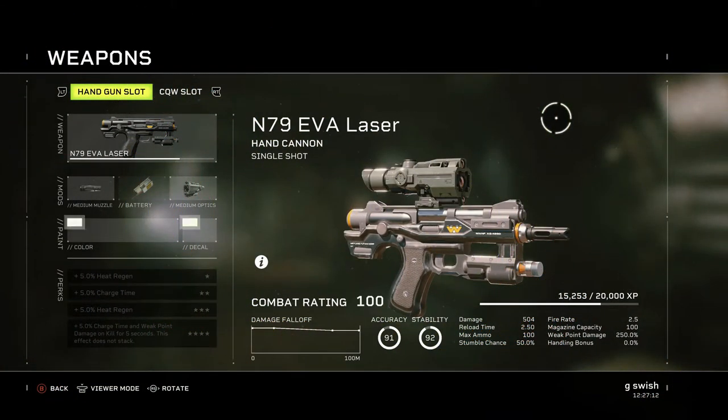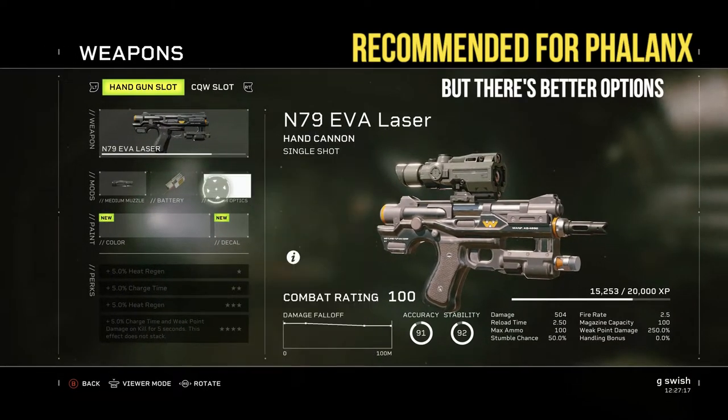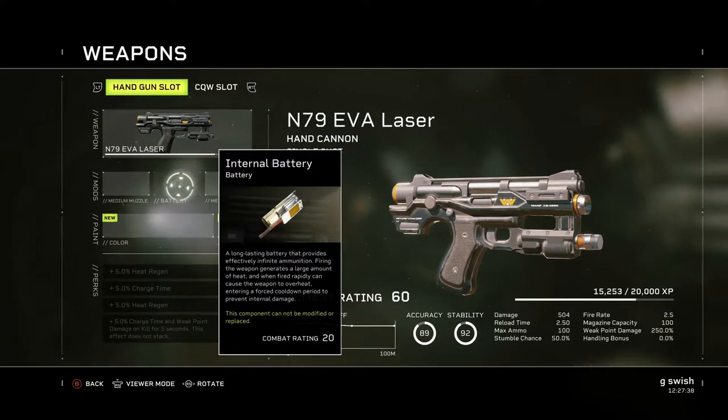Jumping over to the N79 EVA laser — taking off the attachments to show you its base stats — there's nothing else like this in the game currently. I thought it would be ideal for endgame, so basically going into the insane or extreme missions. I thought this would work out really well as a backup because it's going to have infinite ammo. The main thing about this: it comes with an internal battery that you cannot replace, a long-lasting battery that provides effectively infinite ammunition.